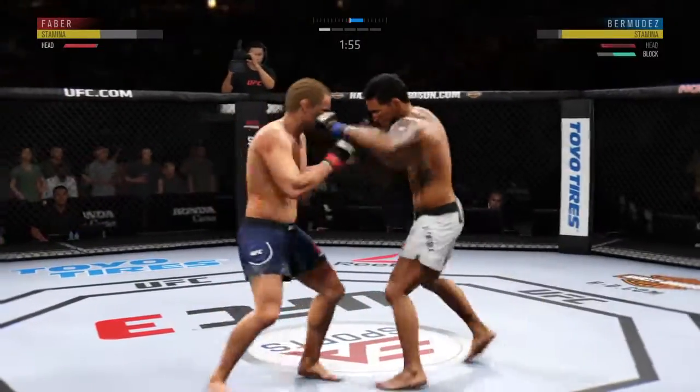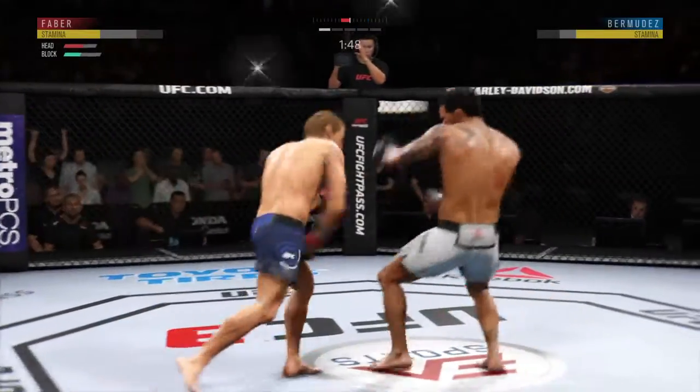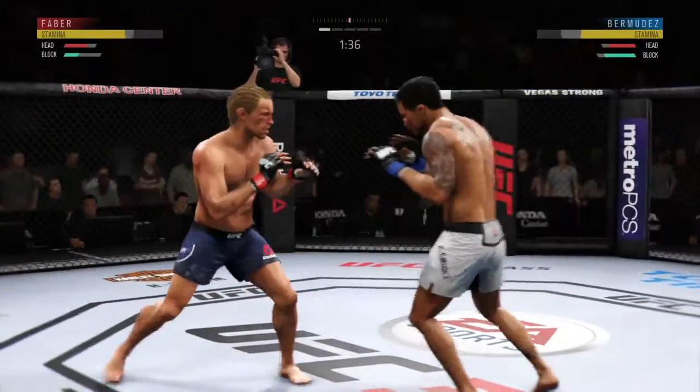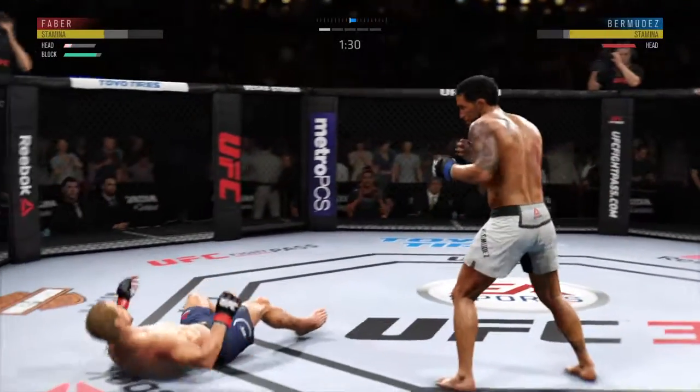Outstanding kick there by Faber. How about that chin? Throws a big right hand but doesn't find its home. He lands a massive kick here. Left hand lands flush over the tackle.